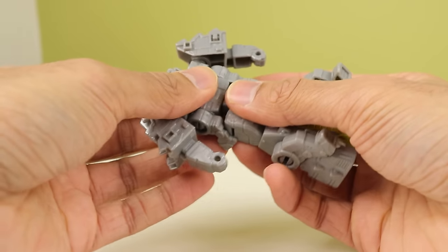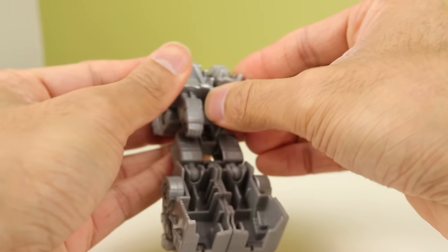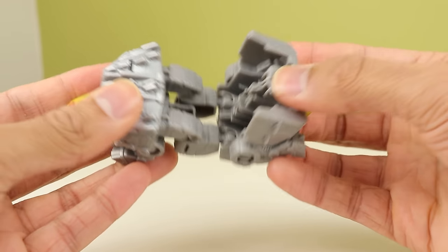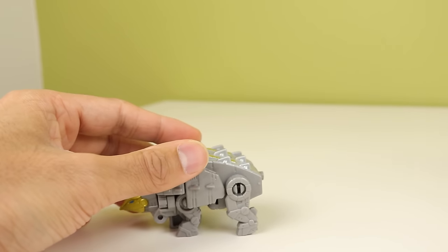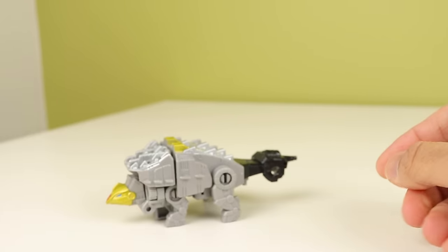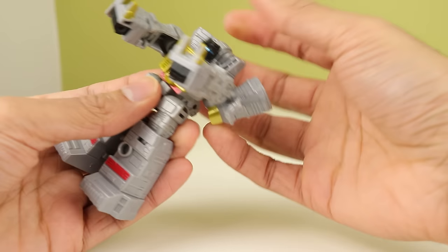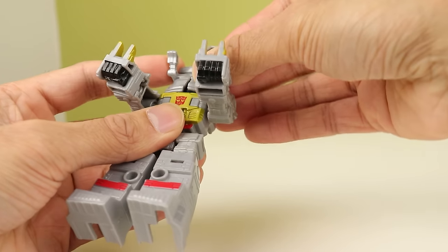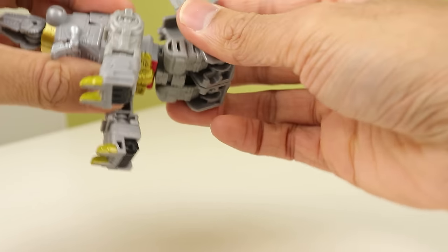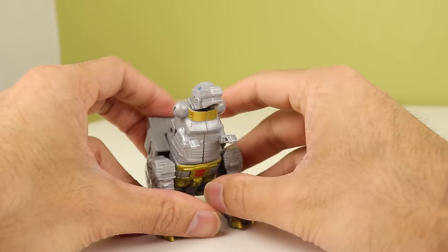For Scar, peg his legs together, flip that around — first you want to do the arms, that's the thing to do first — peg it together, then peg the head in, fold this around, flip down the legs at the back, stand him up. Take his weapon, which is just a fist, and plug it into his tail. Now he has a fist for a tail. There you have an ankylosaurus. Grimlock is your standard Grimlock: rotate the legs down, bring the back section over, make sure his head is straight, close it all up around his face, peg the legs together and fold them up. Take his weapon and that becomes his little tail piece. There you have thick Grimlock.